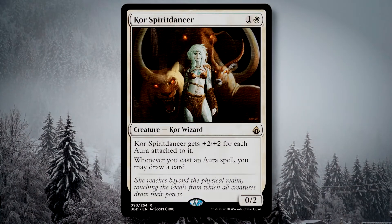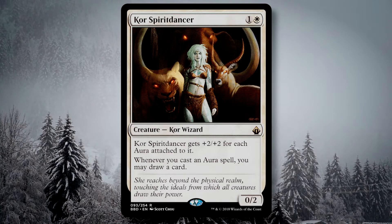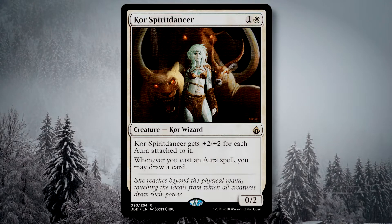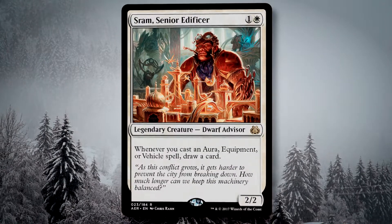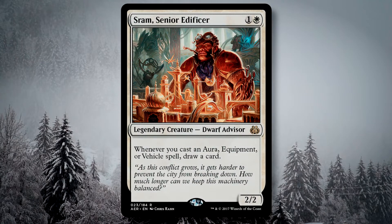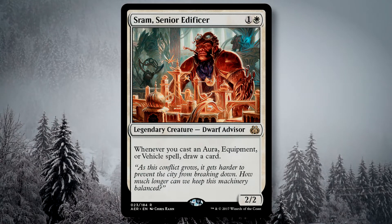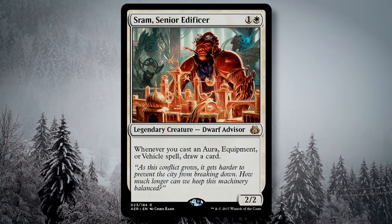Kor Spiritdancer is also, in a sense, an enchantress, giving us card draw when we cast our aura enchantments. This deck does put some focus into enchanting our creatures to make them large and evasive, so the additional card draw is a welcome engine. Sram, Senior Edificer also gives us a card whenever we play an aura, enchantment, or vehicle, although we do run far more auras than either of the other two. Speaking of auras, let's get into those next.